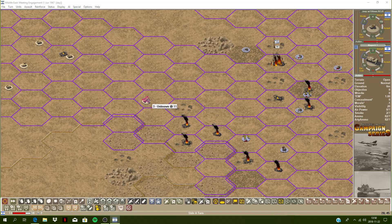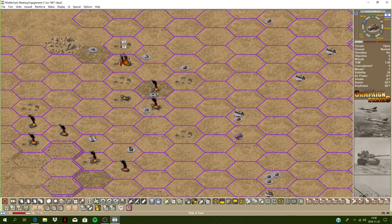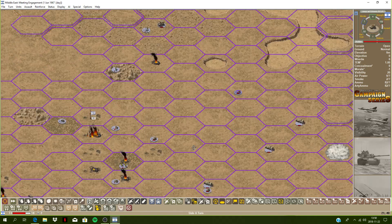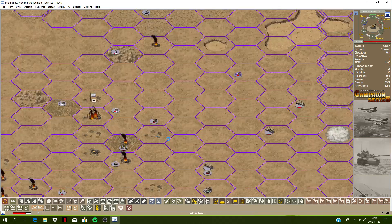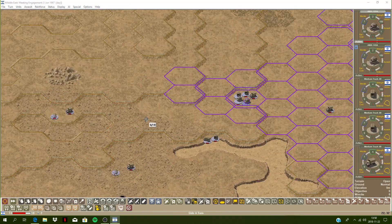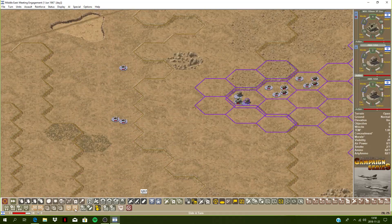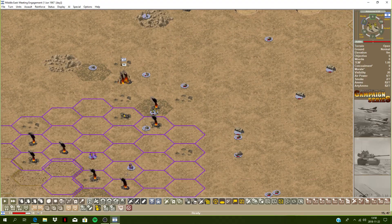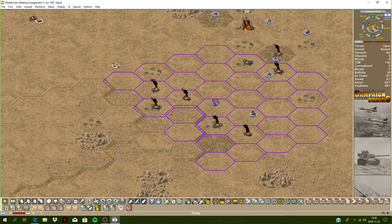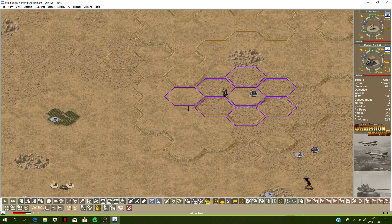We should move up one hex and engage this armor there — six pounder. I'm going to stop moving these units up actually. Just scrolling through — they're going to be advancing now. Armored 61B, let's move them up — they can move two steps and still fire, so let's get them up to engage the squad here. This mortar team should move forward.